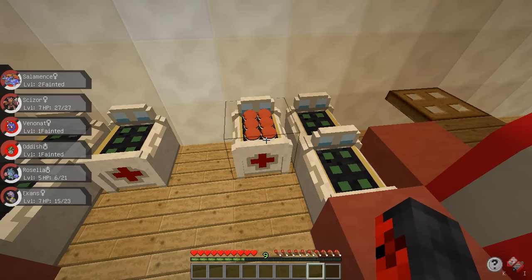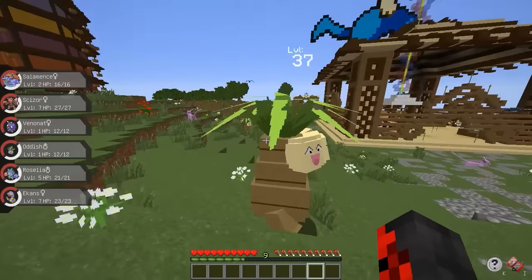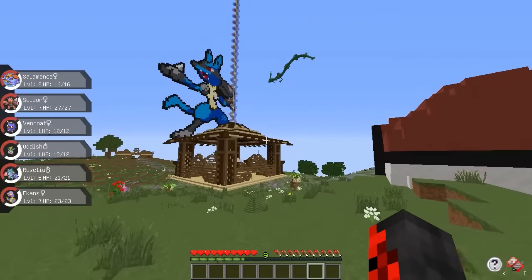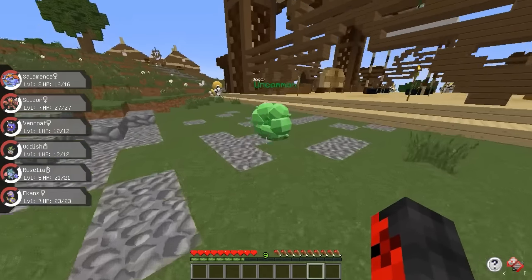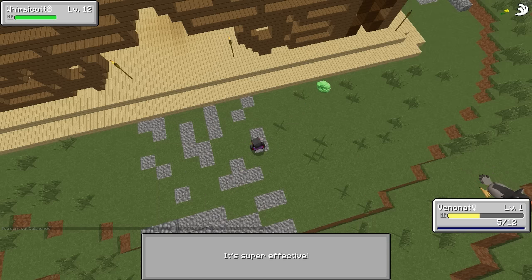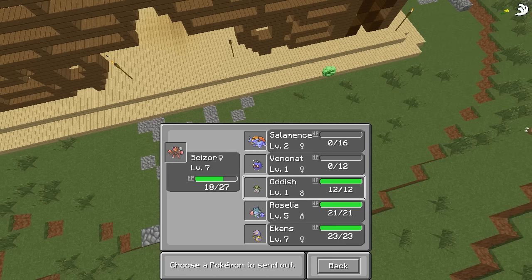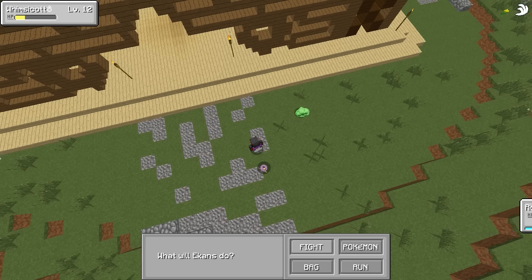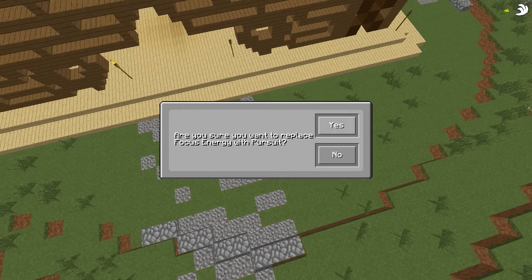My goal by the end of this episode is to get all my Pokemon up to level 10 — it's not going to be too difficult, probably. I don't want to push my luck with that Exeggutor in the 70s. Oh, a green boss! Hey there buddy. That didn't work out — Bullet Punch, nicely done. Let me bring in Oddish — I was hoping Roselia could resist that but no. I just wanted both of them to get some experience.